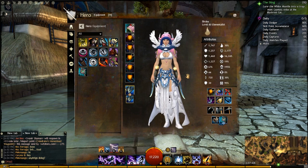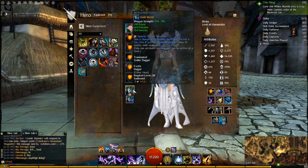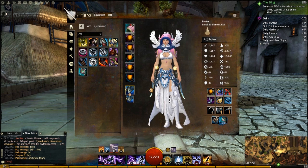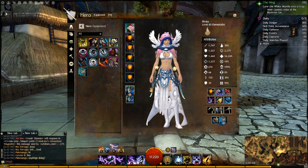With the Sigil of Bloodlust — our first sigil — you gain 10 power each time you kill a foe, stackable up to 25 times for 250 power, along with our might stacking. Even in World vs. World with things like Guard Slayer, you're getting even more power back. Dropping 200 power isn't such a big deal when you gain that 420 extra healing power, which is a huge deal in this build.